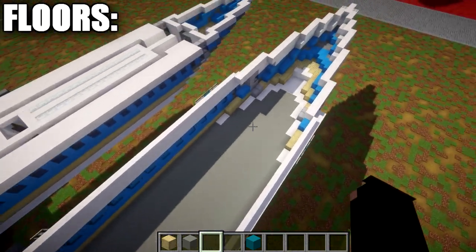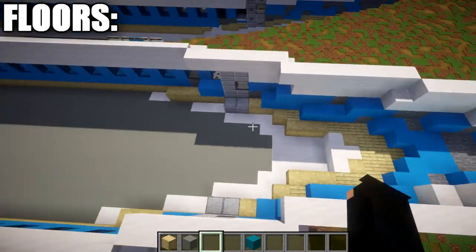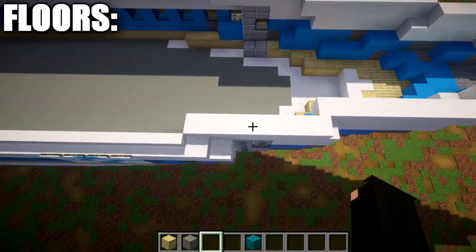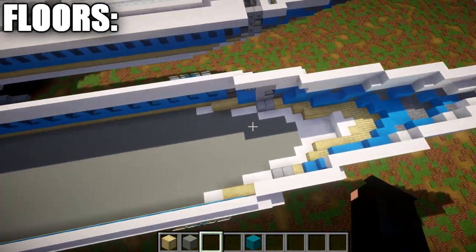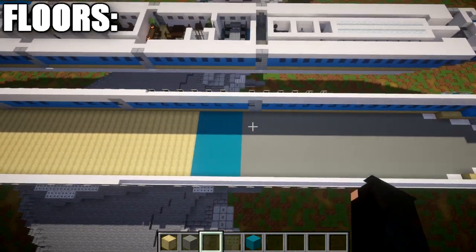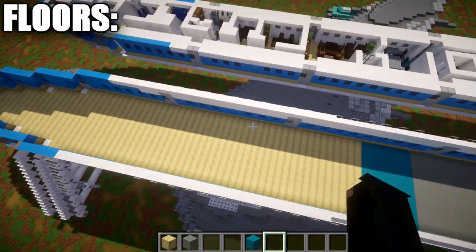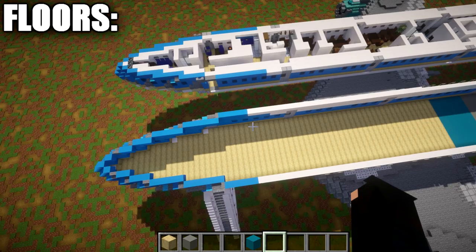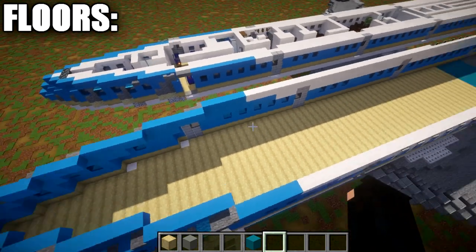I went ahead and filled this whole space all the way to the back, bringing it level with the quartz blocks without breaking anything. So we have the back section in light gray, a cyan concrete section in the middle, and the majority of the front half in stripped birch wood planks.